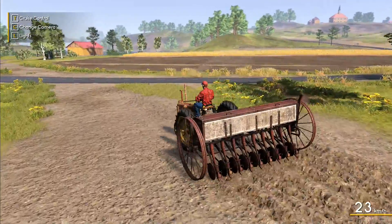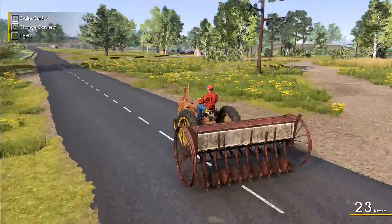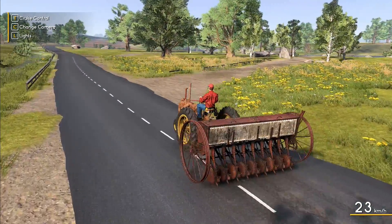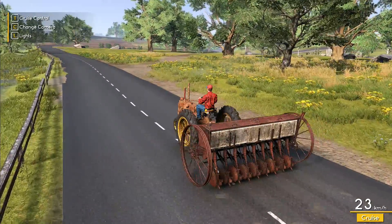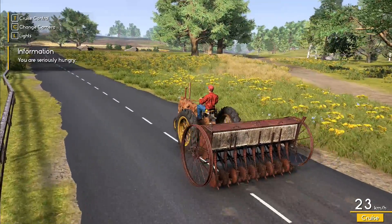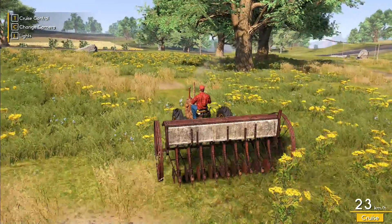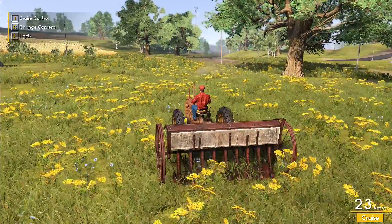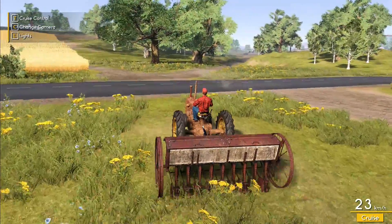This is a very old-fashioned seeder - it doesn't have any kind of PTO on it. This is purely a land-driven seeder, so it doesn't really matter how fast you drive. The seed drops from the seed box along the top into the ground based entirely on the speed you're traveling. If you're going really slow the seed trickles down, if you're going faster the seed goes faster. This means you don't get a much thicker crop driving downhill compared to driving back uphill.